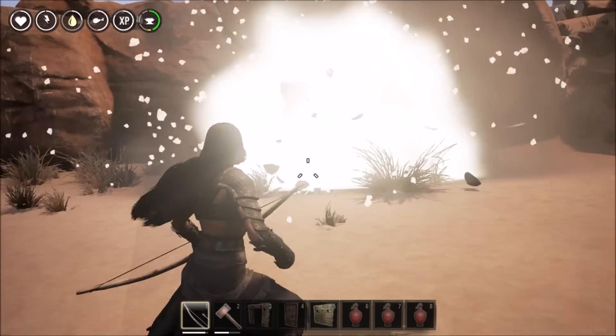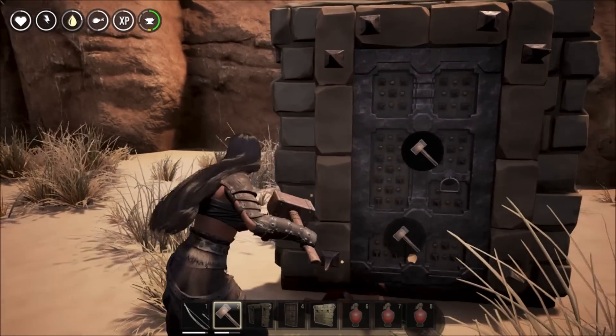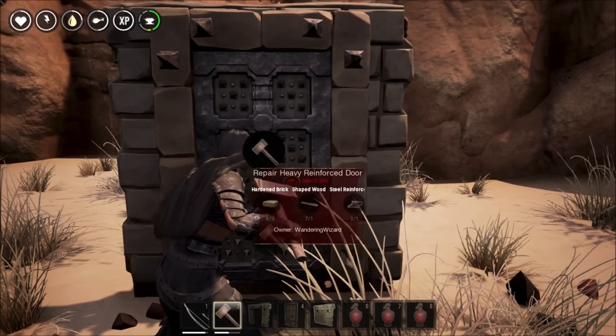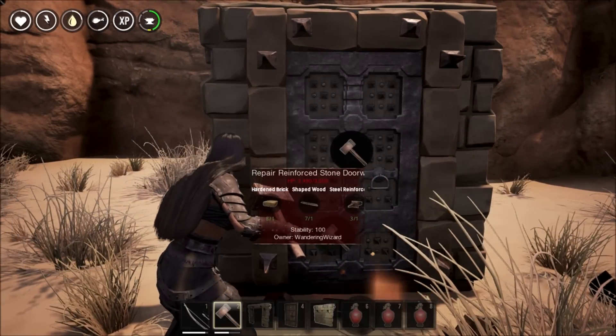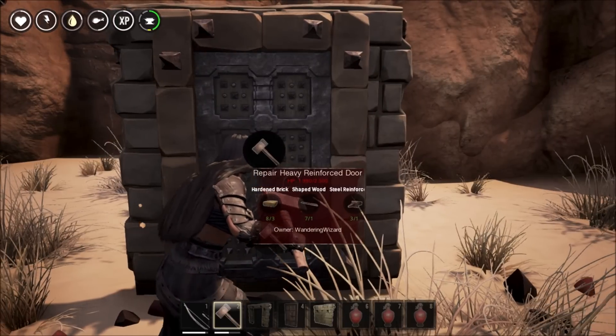A tier one wall takes one or two explosives; a tier one door takes one. A tier two wall takes about five; a tier two door takes about three. A tier three wall takes about seven; a tier three door takes about five.